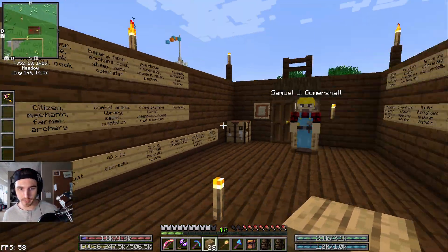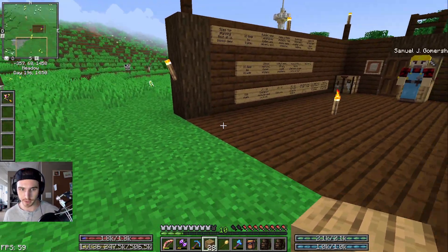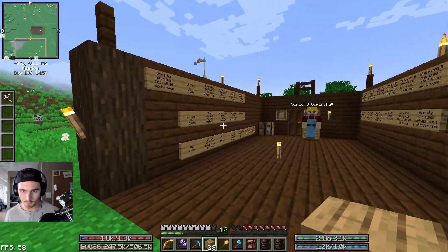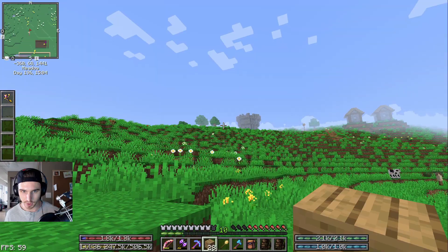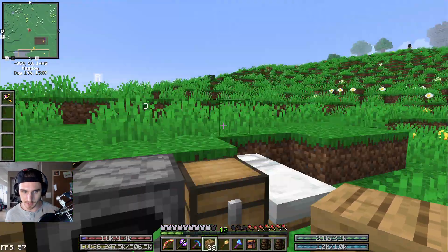Our builder has now completed the builder's hut. It doesn't really look like what I thought it would — kind of figured there would be a roof and a front, but this is what we got, so we're going to go with it. Now we are going to give him another job. Our other villager is really far up there — she's going to flirt with the testificates, I guess.